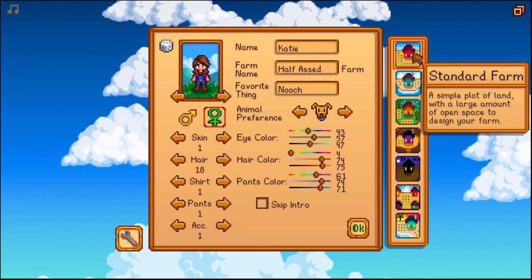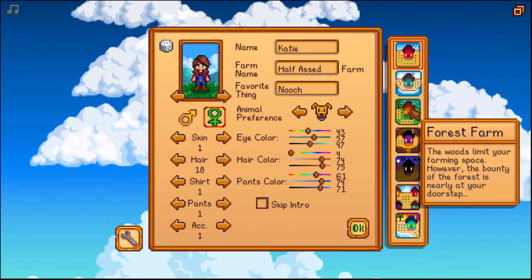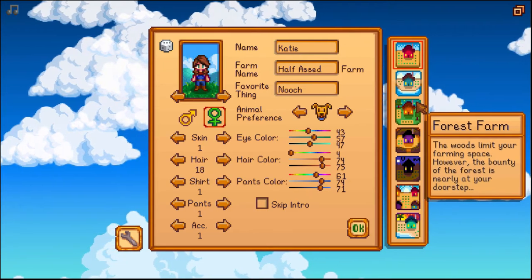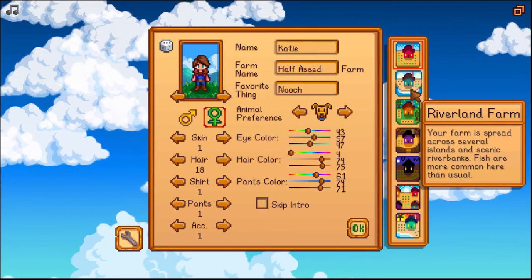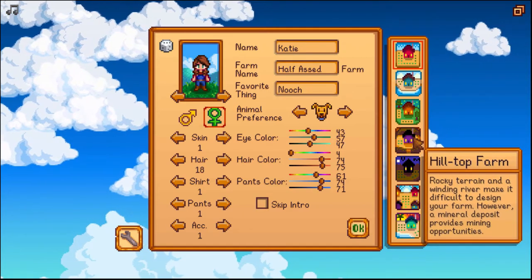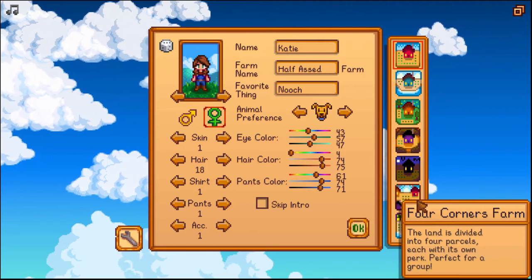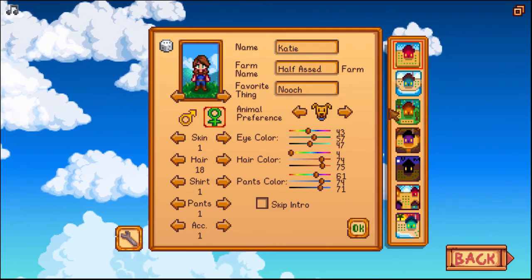Now picking a farm — in my last playthrough, my personal playthrough, I had the forest farm and I really liked it. There are a lot of forageable items but there are patches of grass that prevent you from planting. I don't want to do the riverland farm because we're not going to be fishing. The hilltop farm — no, again it's got that river, and since we're not going to be fishing we wouldn't really get our use out of it. So let's go ahead and build a standard farm and just mess around and see what we can do.